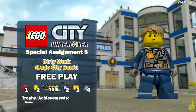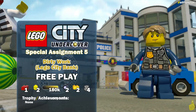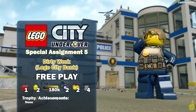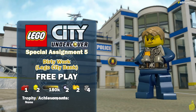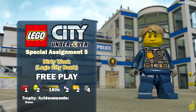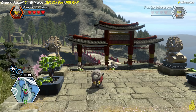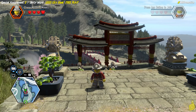Hey everybody, it's Brian with Happy Thumbs Gaming and we've got more LEGO City Undercover for you today. We've got Special Assignment Number Five: Dirty Work, also known as LEGO City Bank on your map. We're doing the free play version so we're going to get all the collectibles, including a red brick, character and vehicle tokens, gold bricks we didn't get in story mode, and the police shield pieces.